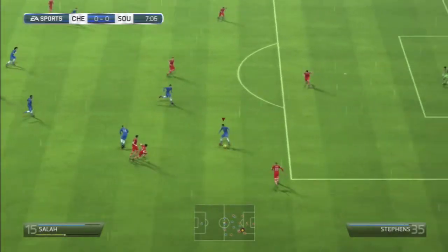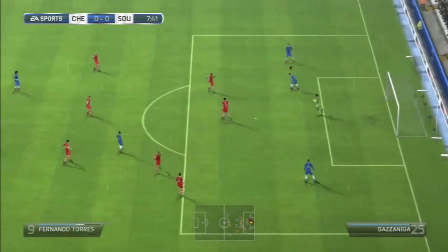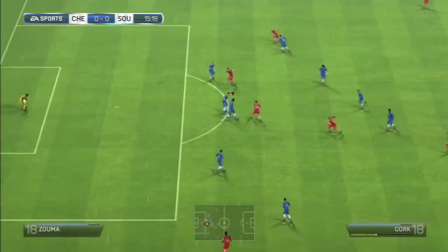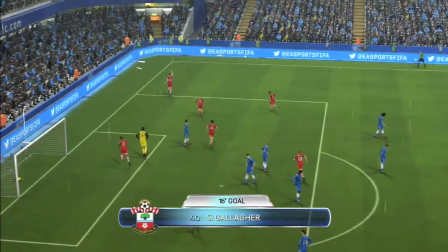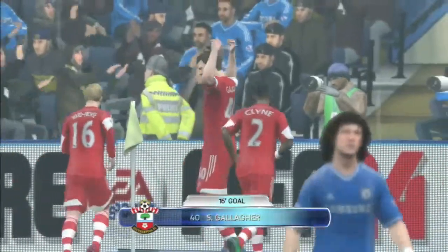We get straight into it in the 7th minute with Mohamed Salah looking to find the goal, but a good shot is saved by the keeper. Moving on to the 15th minute, they have a free kick which Ramirez quickly takes, passes to Cork and on to Gallagher. And Gallagher buries that straight past Petr Cech — no chance, rooted to his spot. Southampton grab an early lead here in the first of two legs.